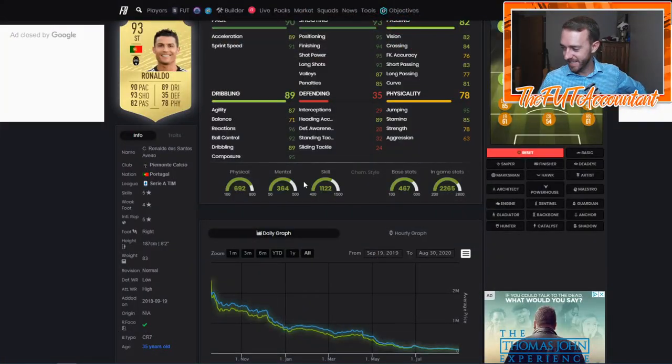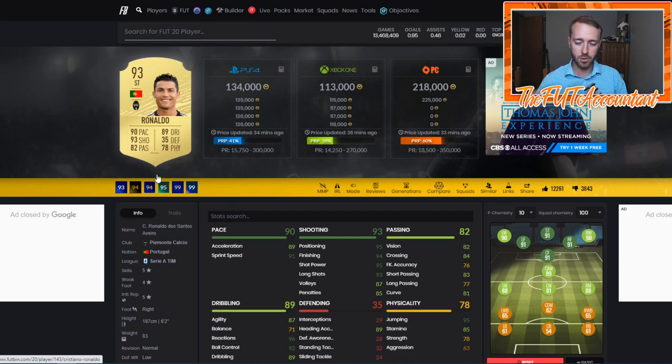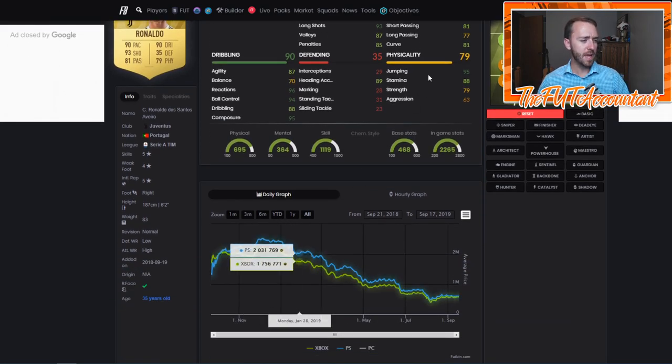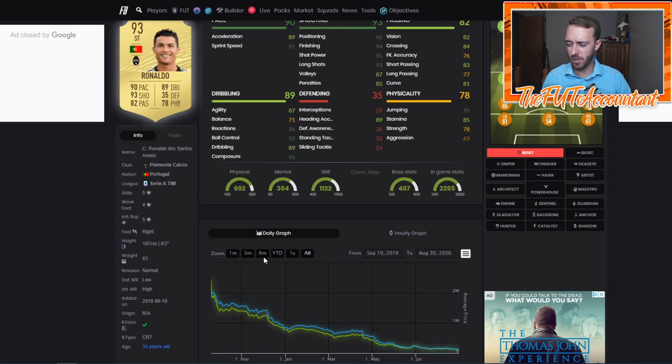Now let's talk about the third point - we're looking at graphs comparing this year to last year. This is the year of supply for FIFA 20. Let's take a look at Cristiano Ronaldo - 93-rated Juventus striker this year, versus 94-rated last year, basically identical stats. Ronaldo was very OP last year. This year he was decent but wasn't absolutely cracked out - Neymar and Mbappe were more popular.